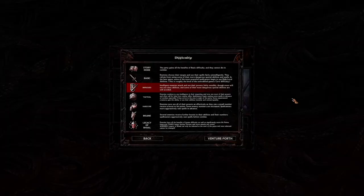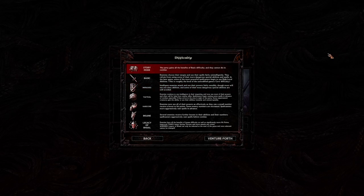There are a number of difficulty options. If you just want to experience the story, go ahead and click story mode — it's honestly one of my favorite games of all time and totally worth playing for the story alone. If you want some difficulty, I always prefer tactical, as that's how the game was designed to be played. Do not, if you are new, ever play Legacy of Bhaal — it is a nightmare. Even rats will kill you. It is that absurd.